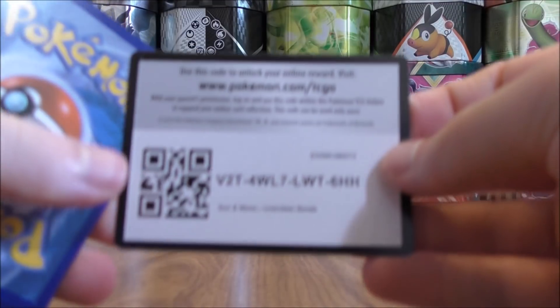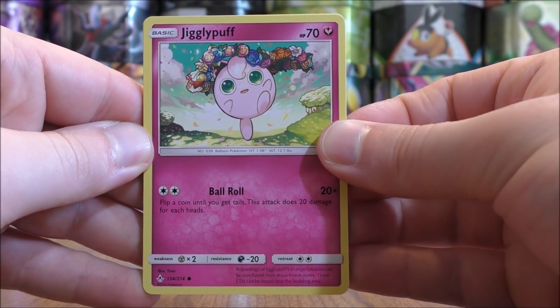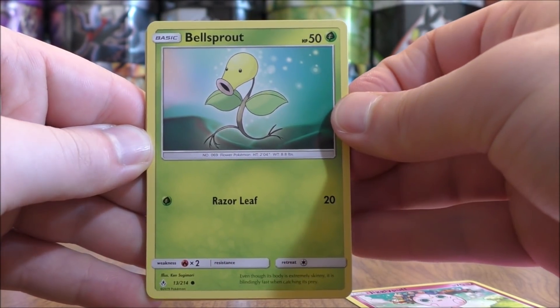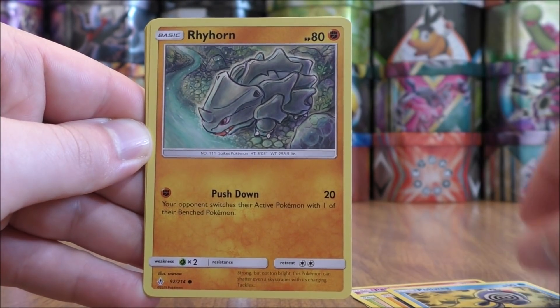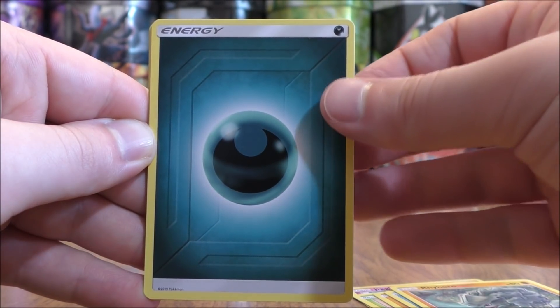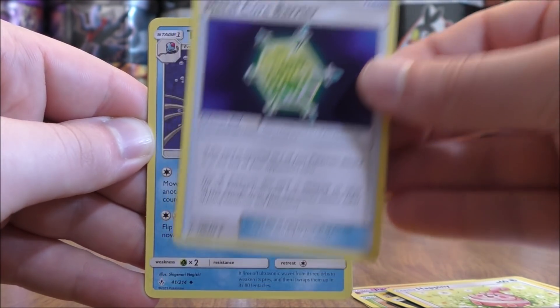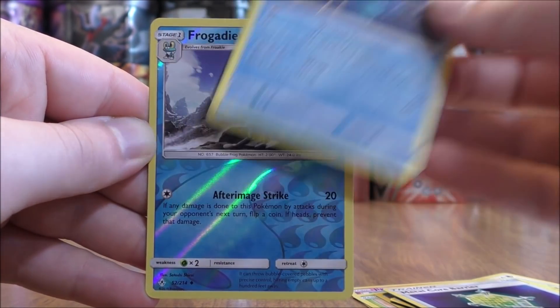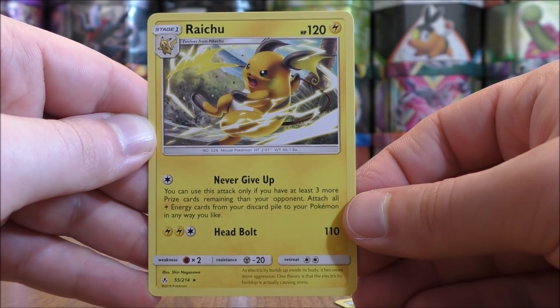Second to last pack — not much to summarize, but very happy with that full art. Jigglypuff is the first card in this pack, then Bellsprout, Diglett, Poliwag, Rhyhorn, Darkness-type Energy, Happiny, Metalcore Barrier, Tentacruel, Reverse Holo of a Frogadier Uncommon, and the final card would be a Raichu.